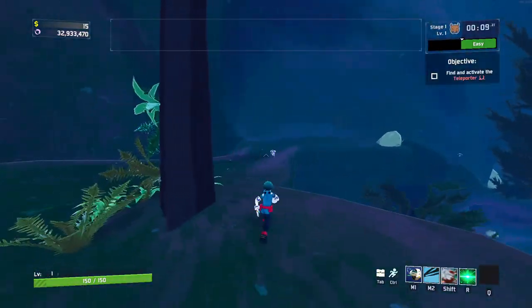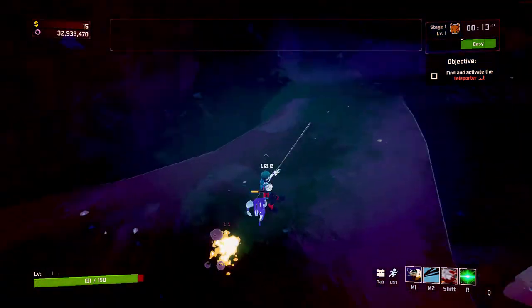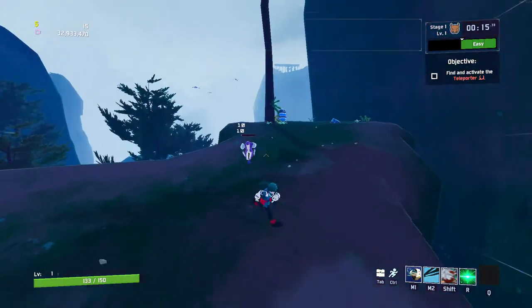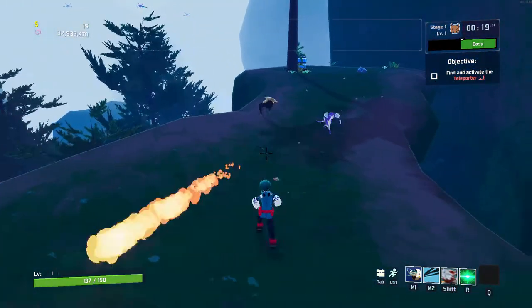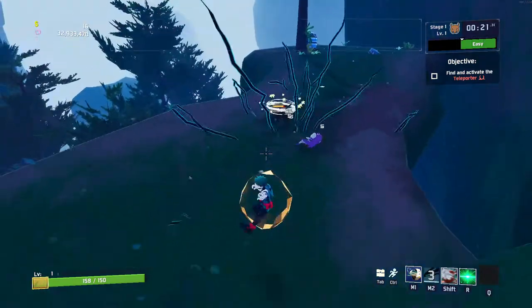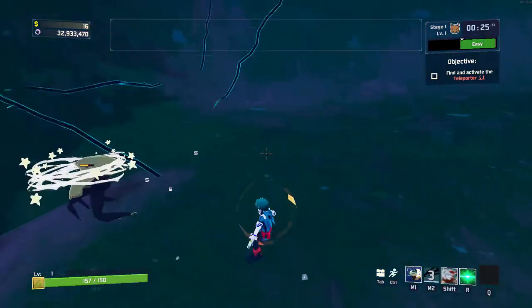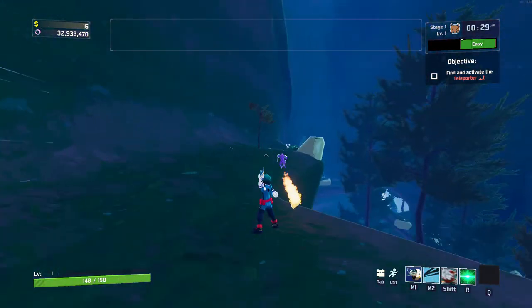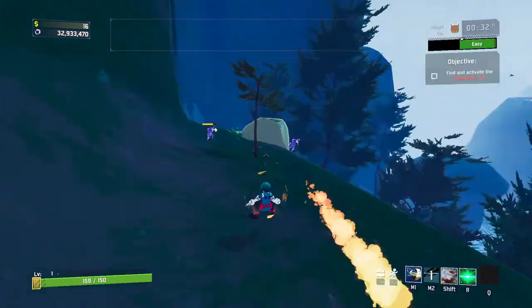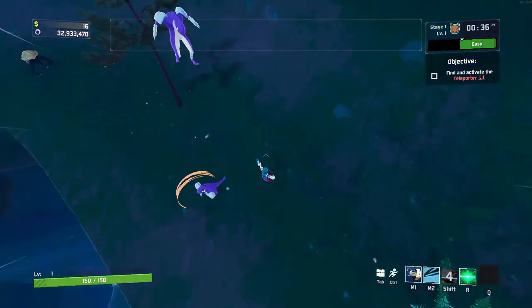So first we got M1 which is like a little gun with range, and then we have the right-click which is a stun and deals damage with a short cooldown. Not a lot of damage but really nice with quite a bit of range. Then we have shift Shoot Style, it's pretty much like Mercenary's dash.